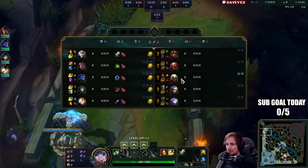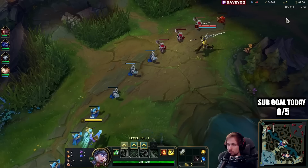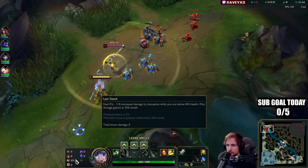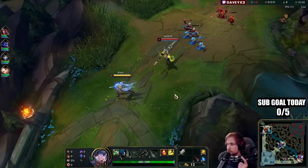We're playing Riven top lane into a very interesting matchup — we're playing against Jarvan top. Jarvan top lane has been becoming more meta because they overly buffed him for whatever reason. He was very unpopular for a long time, but since the buffs he's been quite active. I'll show you how to beat it. We have the Conqueror page, nimbus, transcendence, two adaptive, and a long sword.